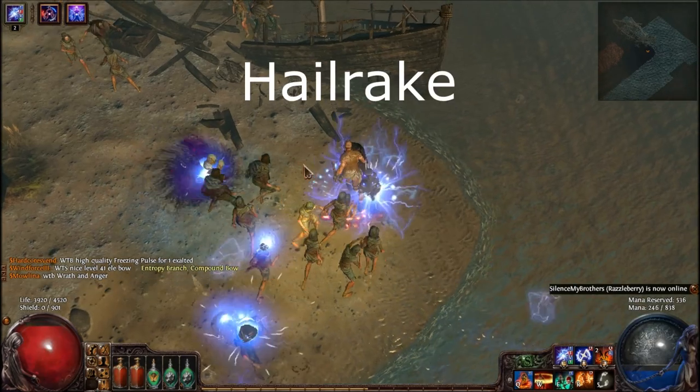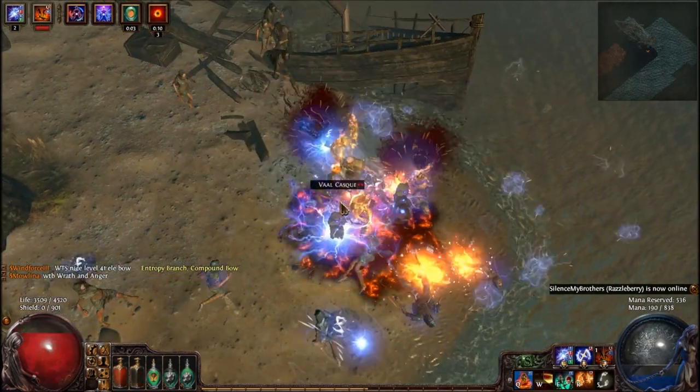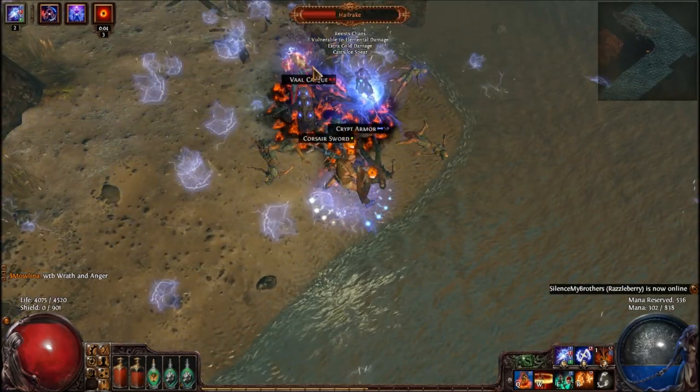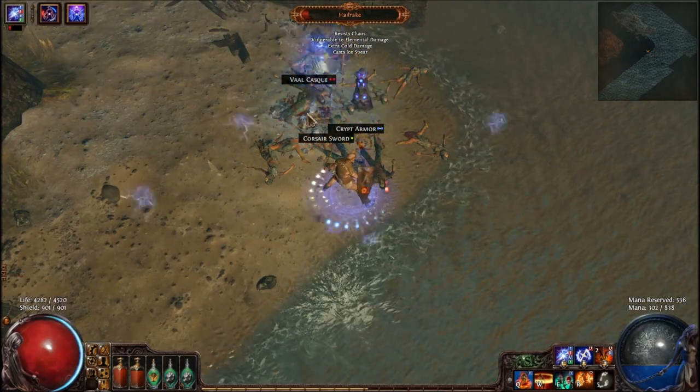Next is Hailrake, which is a Unique Skulking Wretch. Killing him is part of the Mercy Mission quest and he can be a little bit dangerous to new characters if you don't have the necessary Cold Resist. He casts Ice Spear and deals extra Cold damage.